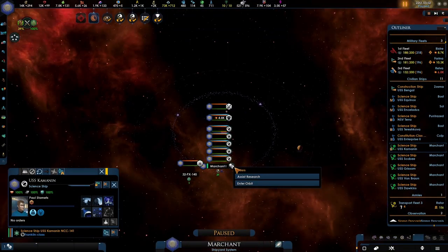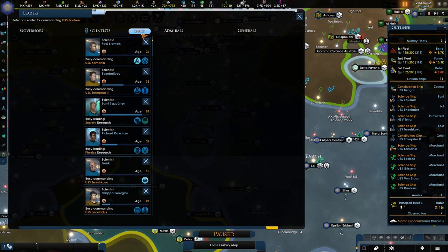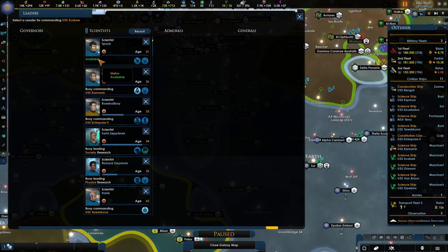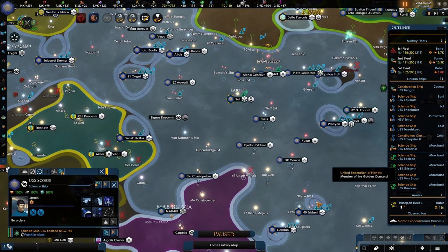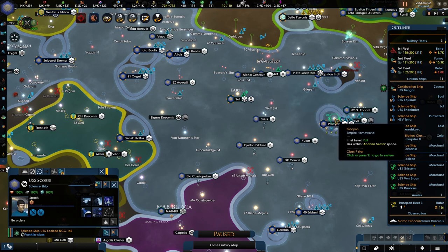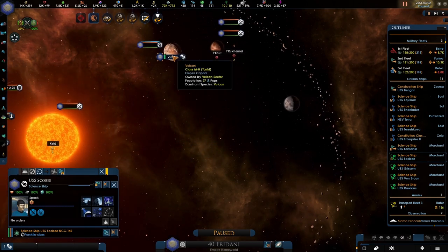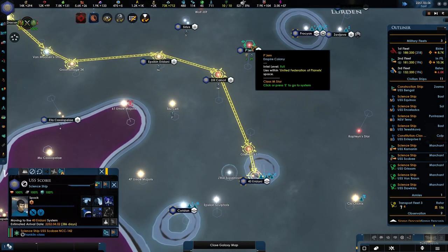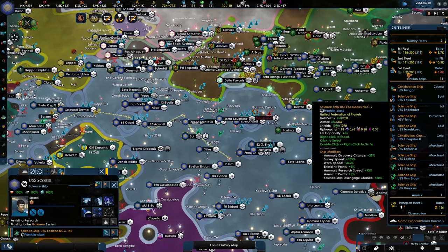The next one is Spock — definitely Spock. Now Spock, can we do assist research in Vulcan territory? Let's see — this is Soul, so this is Andorian. Can we do assist research over here? No, we can't — that is highly unfortunate. But Gem — let's send you to be Gem, why not.